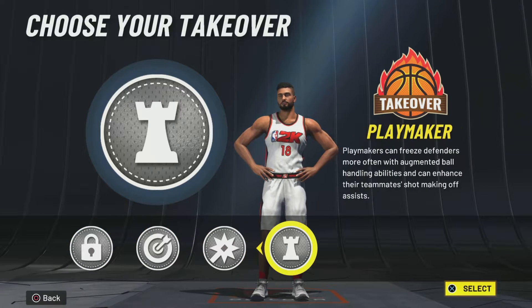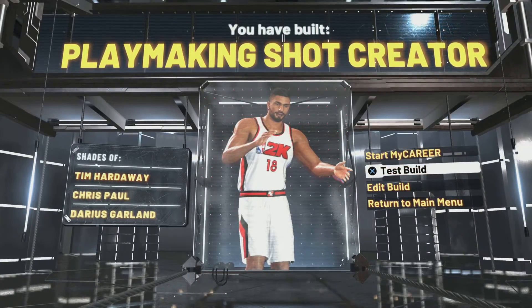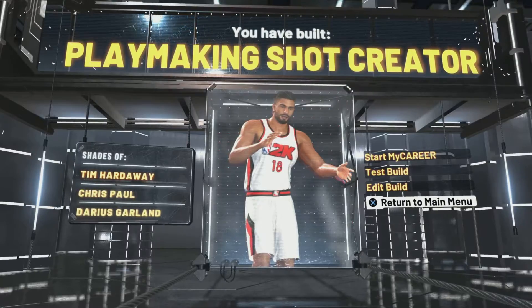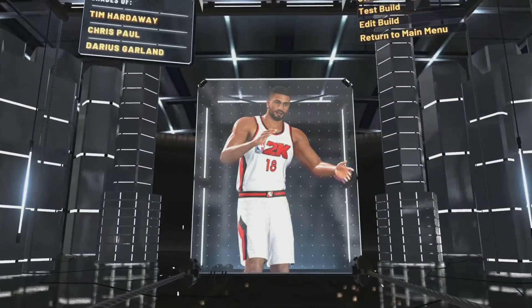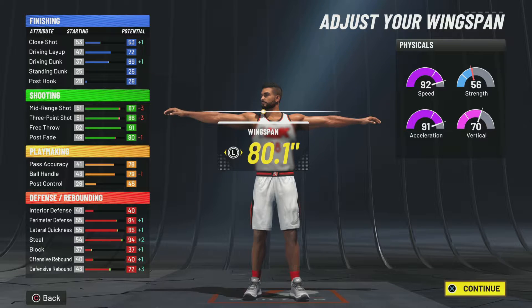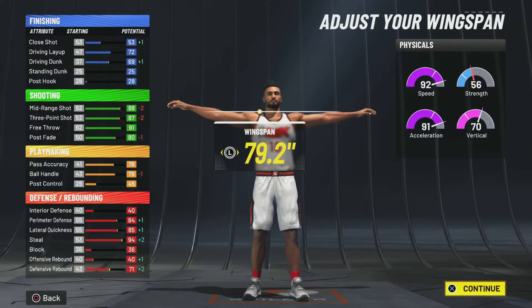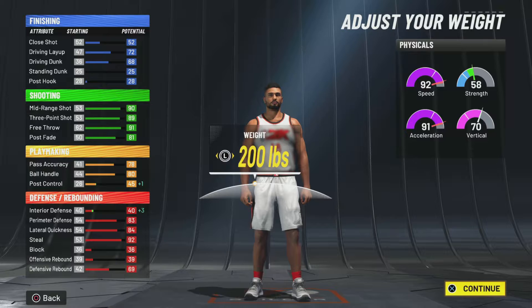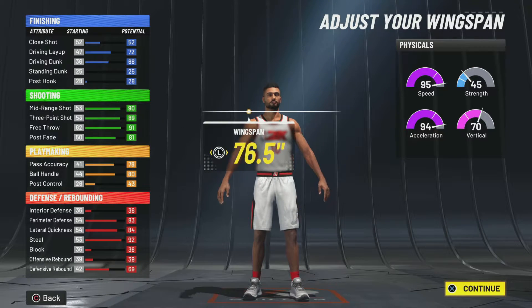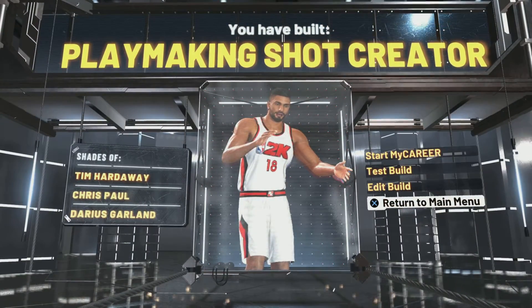You get lockdown, take spot-up shooter, or even playmaker — I want to go with playmaker to give me a boost in dribbling and passing. And that's your play shot right there. You can also adjust the weight, and do different arms — go 80.1 to get a little more shooting, or even 79.2. Drop the weight to 164, and you've got your defensive play shot.